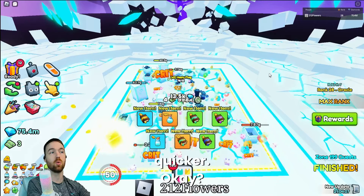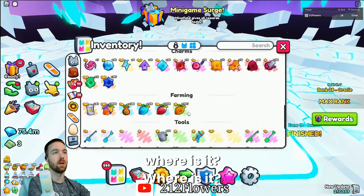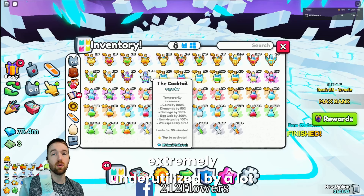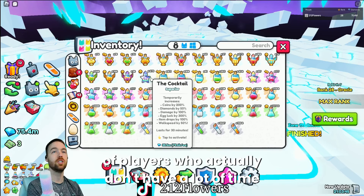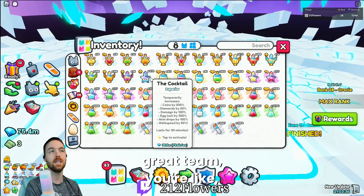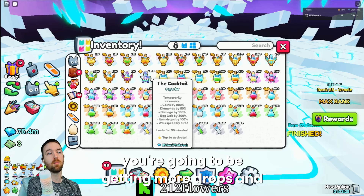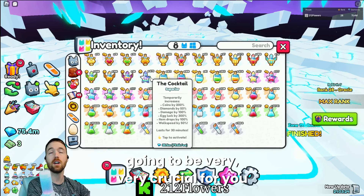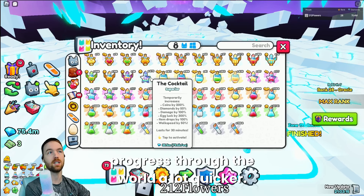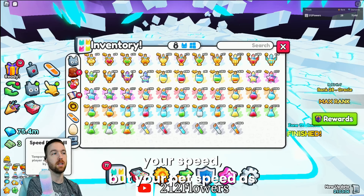The next thing is cocktails - cocktails are the cheapest they have ever been and are extremely underutilized by players who don't have a lot of time or don't have a great team. You're going to be getting 200% more coins, 100% more damage, more drops, and walk speed. Those things are going to be very crucial when the update comes out, so make sure you snag yourself a couple. Things like Speed 3 are also great because they increase not only your speed but your pet speed as well.